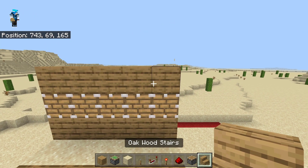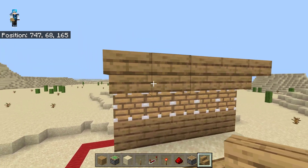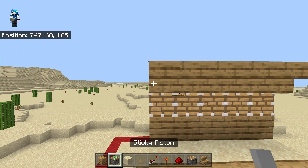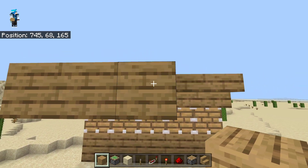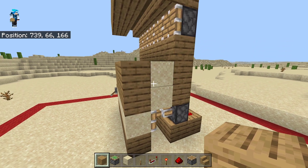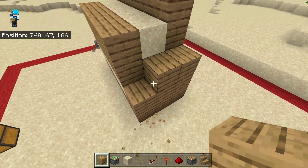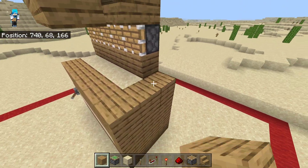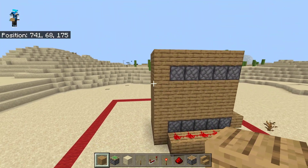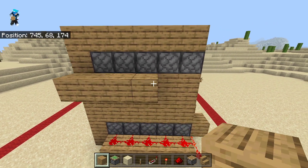Now take out your stairs and we're gonna place them down so that they are facing upside down. This will be for waterlogging them later. Now go ahead and take another row of blocks and place them just like this in front of those stairs. That is looking very good already. Now we're just gonna simply build a kind of wall right here to barricade in the farm.